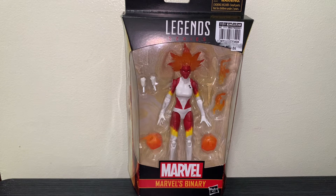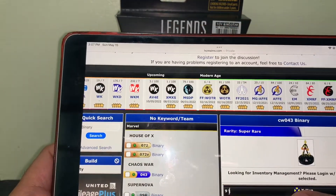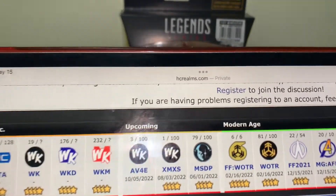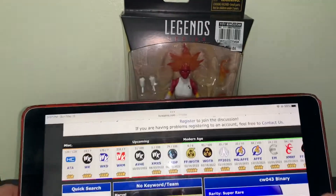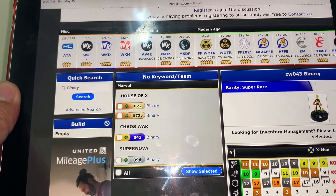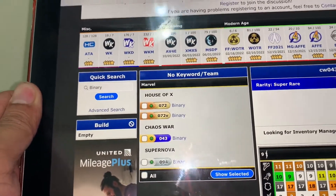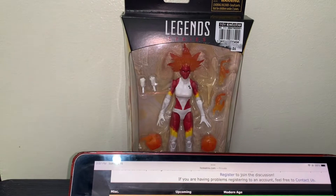But as you know, we're not just going to unbox Binary — we're going to look at some of Binary's Heroclix forms. There are only three Binary figures made so far in Heroclix. By the way, this is HC Realms — that's the website hcrealms.com. So there are only three Binary figures: one from Supernova, one from Chaos War, and the latest modern Binary from the House of X. Let's take a look at them one by one.